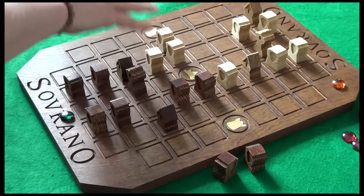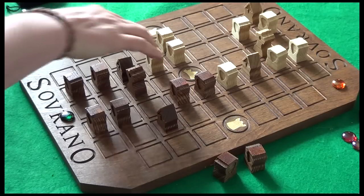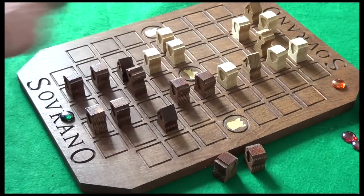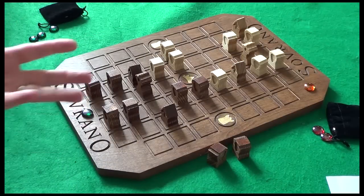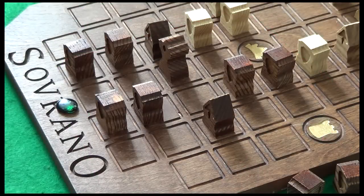If you can get your guards in a position where they successfully defend the towers, you're looking really strong. The components are great quality, the strength in depth with developing openings and lines of play — it looks beautiful when set up and it's beautiful to play. All you need is a willing opponent and Sovrano is going to deliver a wonderful gaming experience. Thanks for watching, and thank you to Cambium Games for sending me this prototype — a delightful addition to my gaming collection.